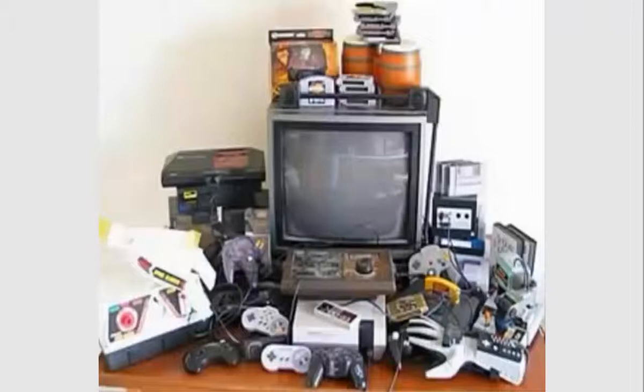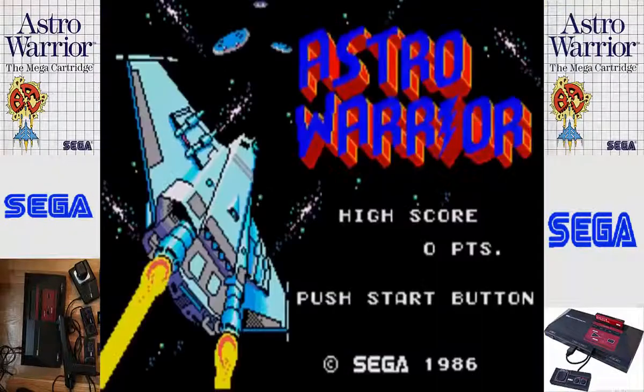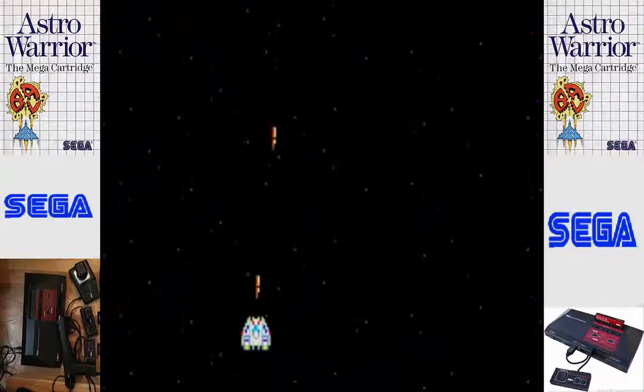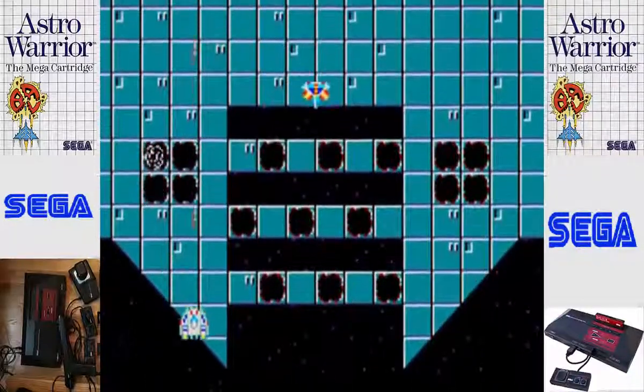Hello everybody, welcome back to jtml9681's LPs. I'm your host jtml9681. I'm going to be doing my first let's play on the Sega Master System, and the first game I'm going to play is Astro Warrior, which is on a double cartridge with Hang On. There are other cartridges like this for the Sega Master System, and also games that were on cards — I never knew that until a long time later. I didn't know much about the Sega Master System back then; I thought it was just called a Sega. Let's get started.